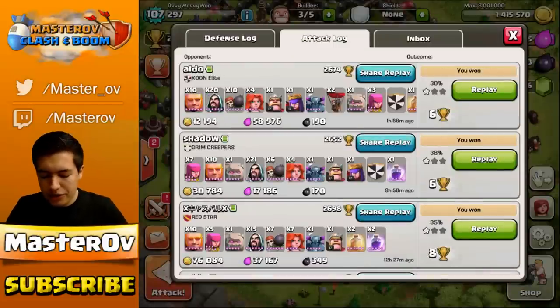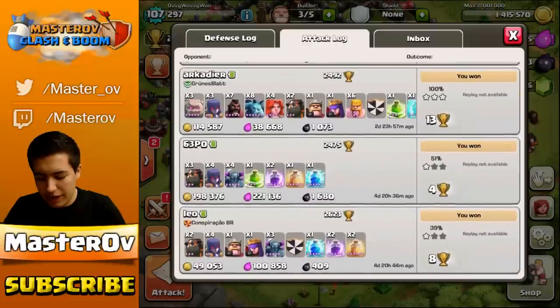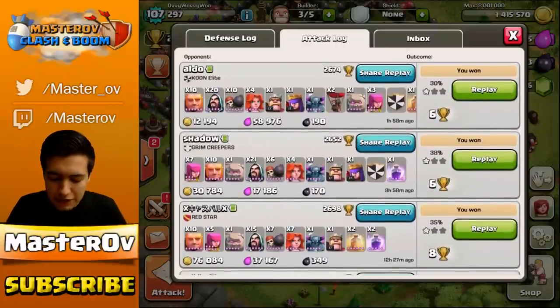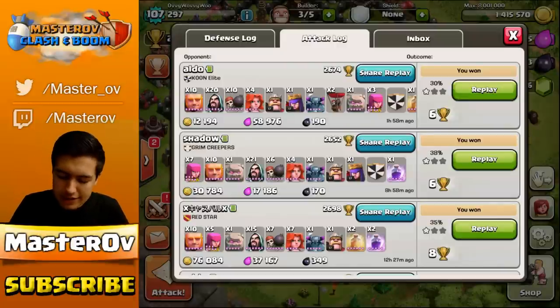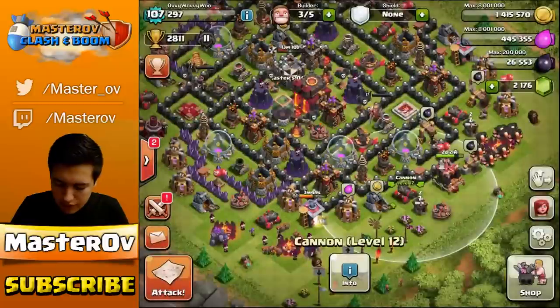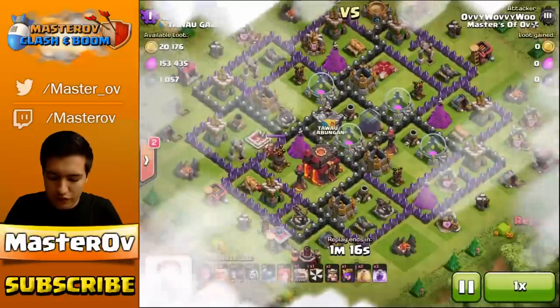Now let's have a look at my attack log. As you can see my raids recently have been absolutely flawless — really, really good and I've been happy with how they've been going. I've been using this weird strategy that seems to be working. It definitely always gets the Town Hall. Let's go and have a look at the one where I got the two star first, and then we'll look at one where we just went for the Town Hall.